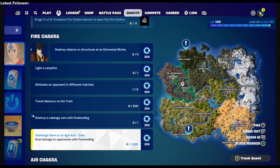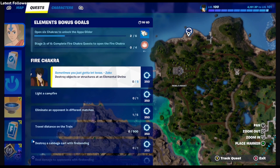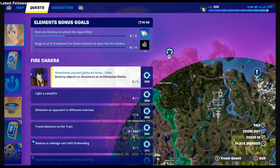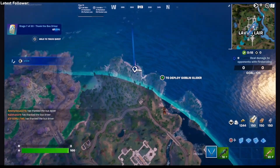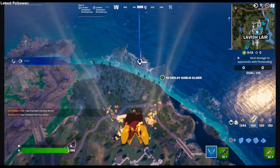All right, ladies and gentlemen, we are here! It looks like we got a good rotation with Team Rumble, so we are going to land at this shrine here because it is the fire area. It will take some storm damage but it'll be all right. I think there's a campfire in this area somewhere as well, so let's get these challenges completed in Team Rumble.